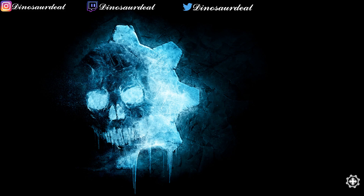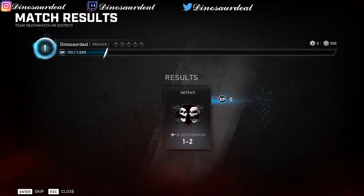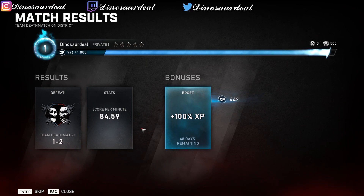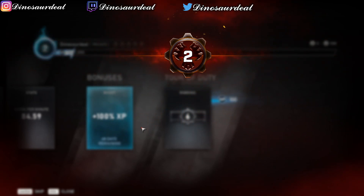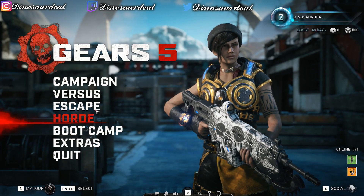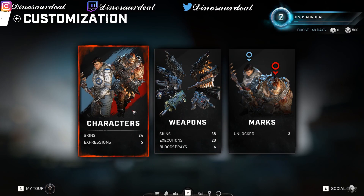So now what I'm going to do is show you guys some of the main menu stuff, the customization, the characters, and all of that. We just hit level 2! If you hit level 2 you can see the customization. They did away with supply drops and supply crates — now you have to earn them, which is a nice little touch.